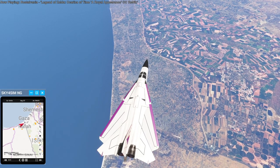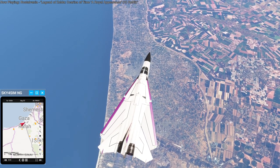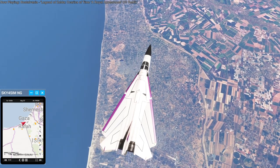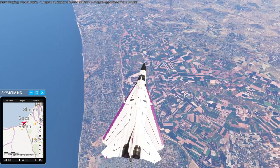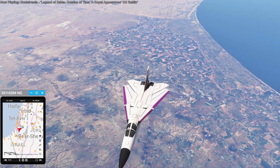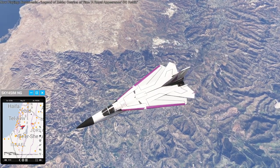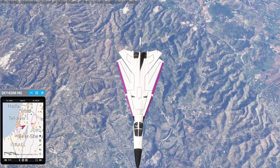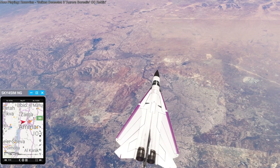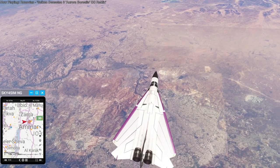Gaza — the subject of many unfortunate headlines. There's a very definite border with Egypt as well. After flying over Gaza I fly over Israel, then make a turn over to Jordan. Gaza behind us as we fly over Israel and over Jerusalem — though I didn't get a particularly good sighting of Jerusalem; the angles were just a bit wrong and we're high up. Turning towards Jordan, we'll fly over Amman.